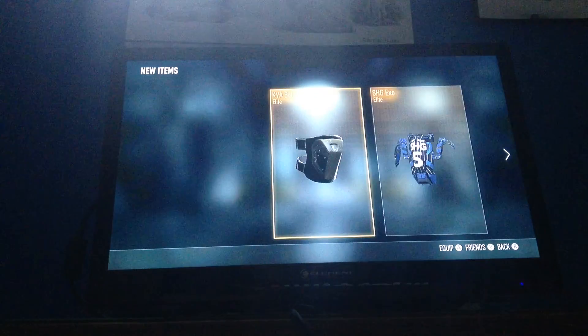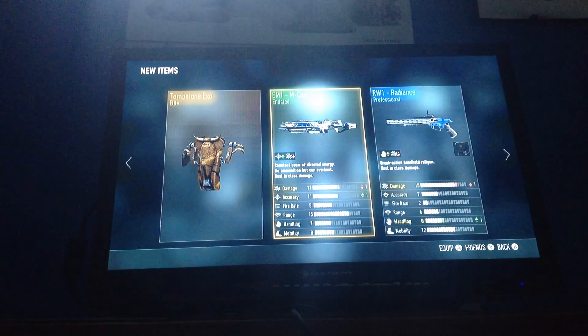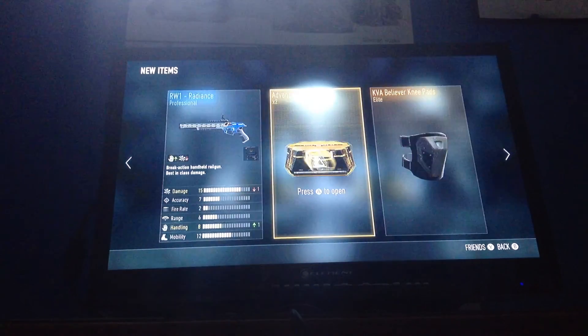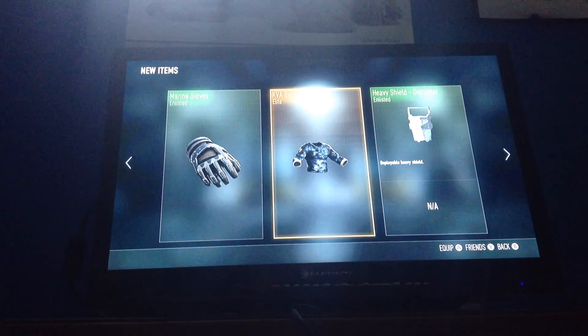I do not have this exosuit at all, so that's really cool. I think I have those. The third one. Elite! Oh, that's cool — the tombstone. I do not have that. Elite! I do have the believer shirt.